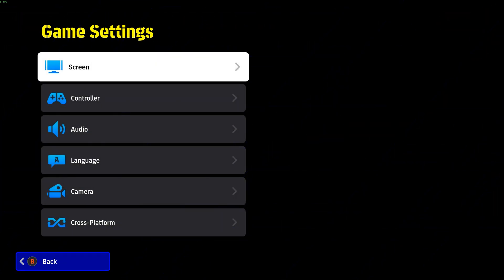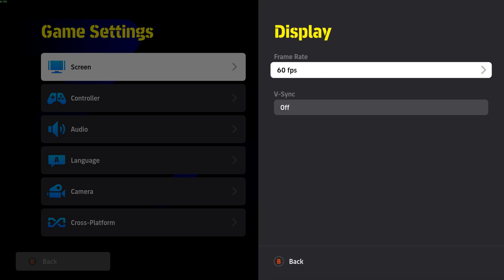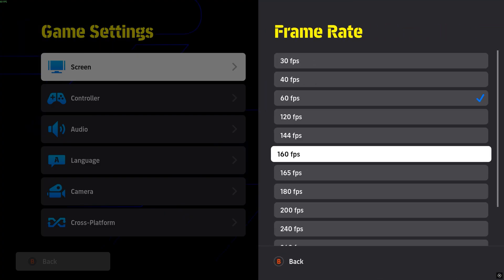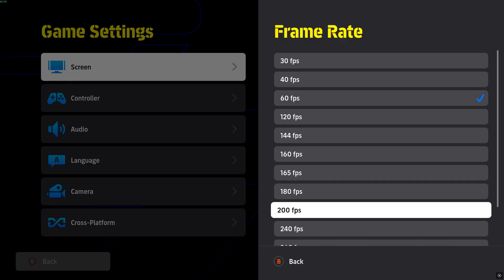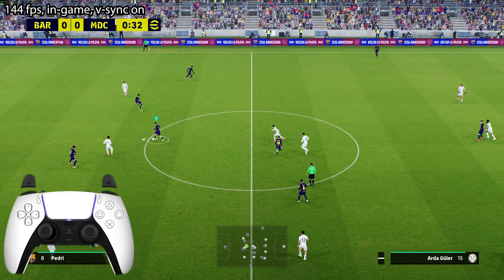Hi everyone, this is just a quick video to talk about a new feature from the eFootball26 update — we now finally have in-game FPS unlock, at least for PC gamers. If you're on Steam or the Microsoft Store version you can do that in-game. For someone like me who used to use Caddy Lillian's FPS unlocker, which one's better: the in-game one or the patch? In this video I'll be testing both and see if there's a difference.